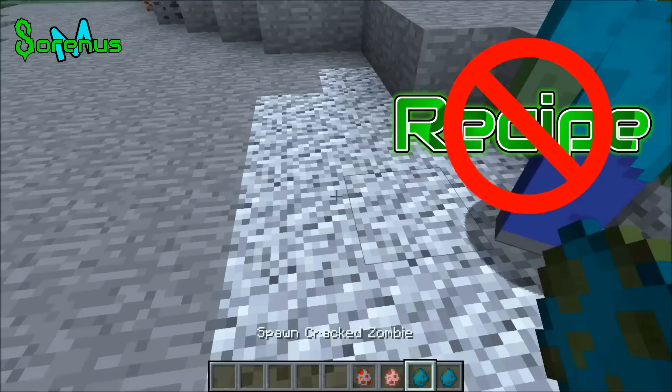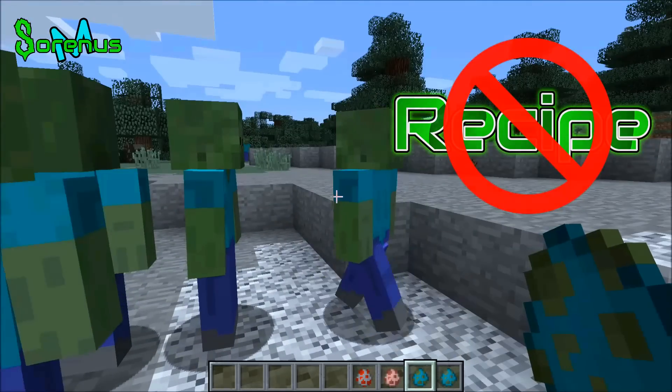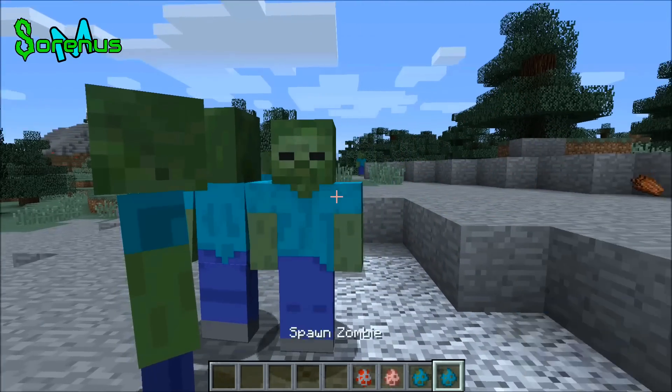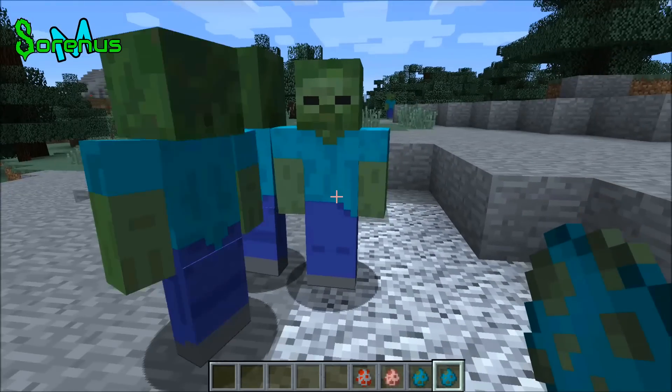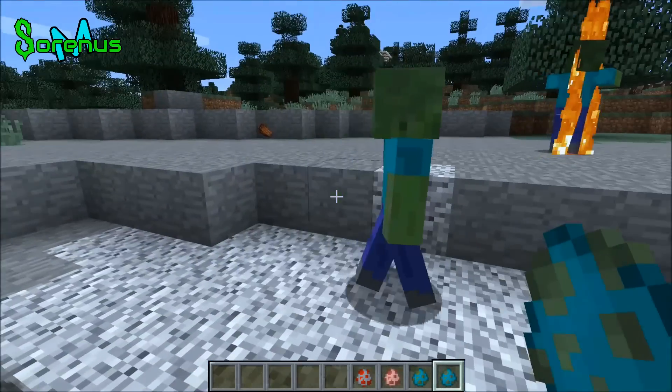These guys are known as the Cracked Zombie, and as you can see, there are a few differences between these guys and the regular vanilla zombies. First of all, they do not burn in sunlight. They also have their arms down in a very human-like fashion. It's very creepy and eerie.